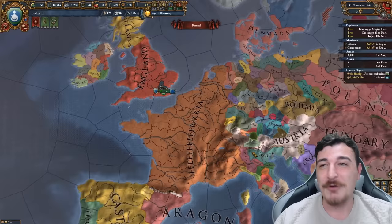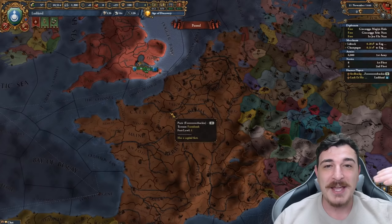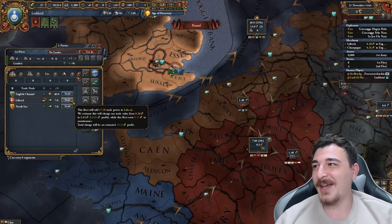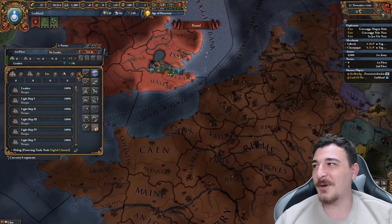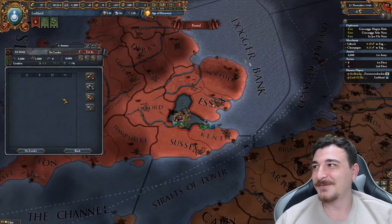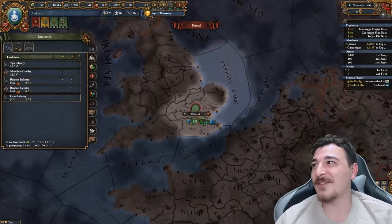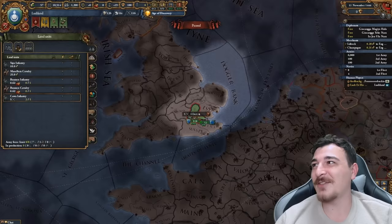Meanwhile, Feedback over here has a massive amount of land but doesn't have the same amazing ideas and rulers. He sadly has a 0/0/0 ruler, and his heir — oh come on, really? I need to know: how many troops do you have? Around 26,000. I thought you said 76,000 — I was like, what? I'm big but not that big.